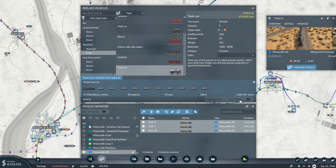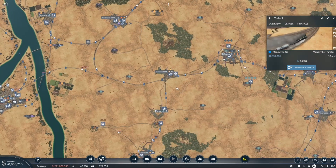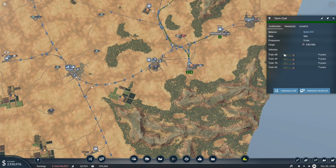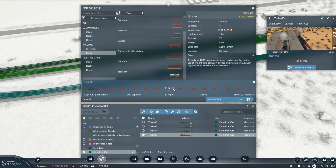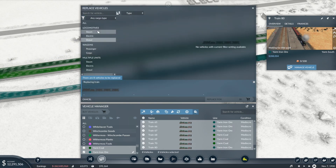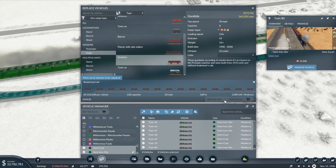There are just so many different setups we could apply the new trains to. These are still the old ones on the Yarm routes — they're all the same trains, so we're going to replace them all whenever we have the money — 120 capacity with the new fresh carriages.